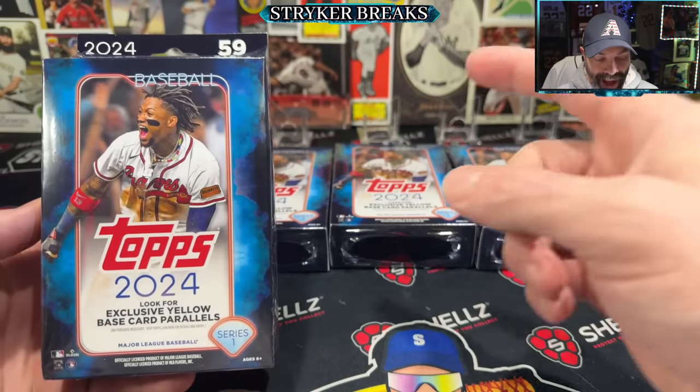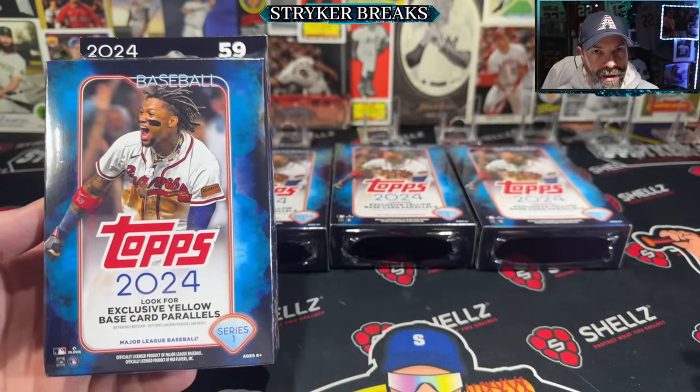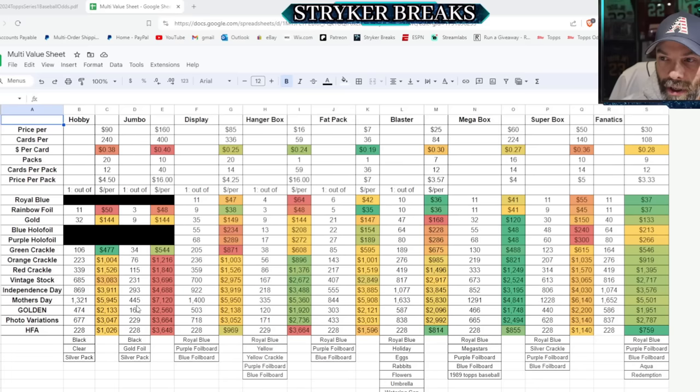Hello, my friends. Today we're going to explore the value of 2024 Topps Series 1 Hangar Boxes. I'll briefly show you where we are on the value sheet. We've got Hangar Boxes in column H — we're looking for green, and there's a decent amount of green with some of the more difficult-to-pull parallels. There are also exclusives: yellow exclusives, yellow crackle, and another yellow parallel available in here.